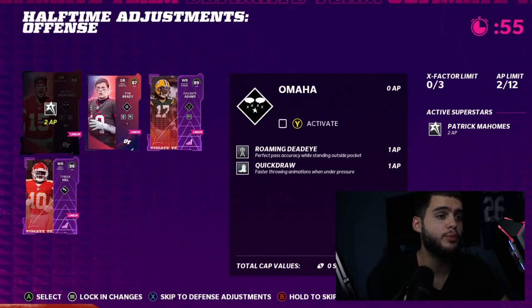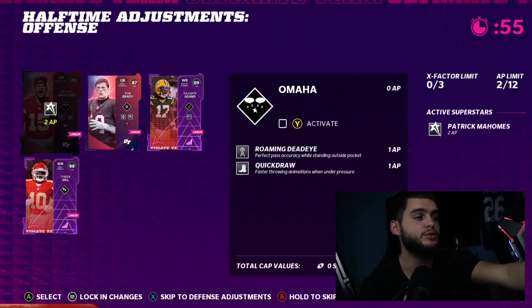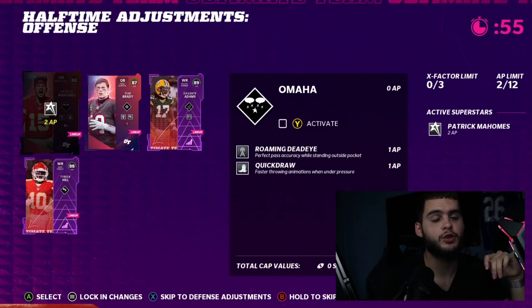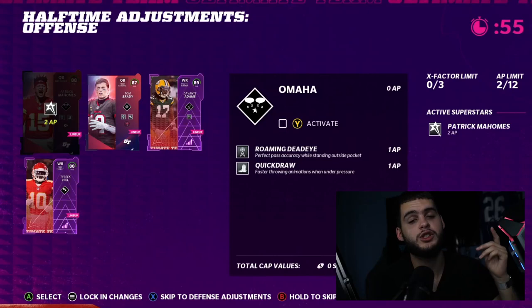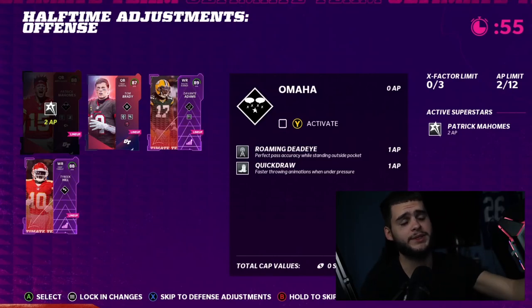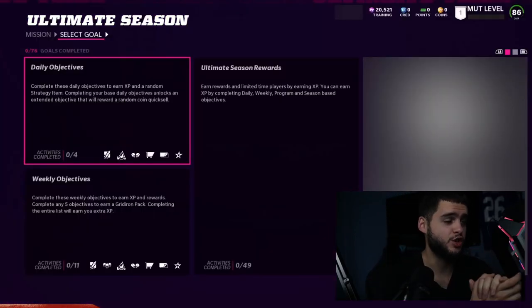Remember halftime adjustments. No money spent teams probably won't be able to utilize this as much because abilities cost money and training is expensive early on. Money spent teams will be able to put abilities on almost every player and then adjust during halftime. A no money spent team won't have enough training, and it's expensive — what if you do it to your whole team and then that week you replace your linebacker and quarterback? You'd have to do it all over again. Only put abilities on NAT players or players you know you're keeping long-term.